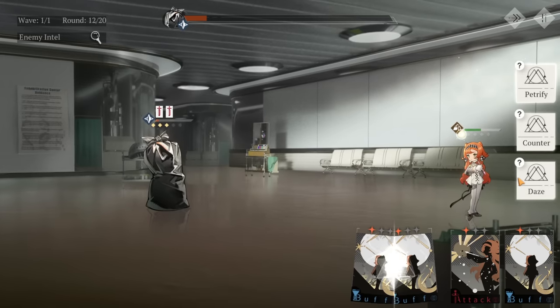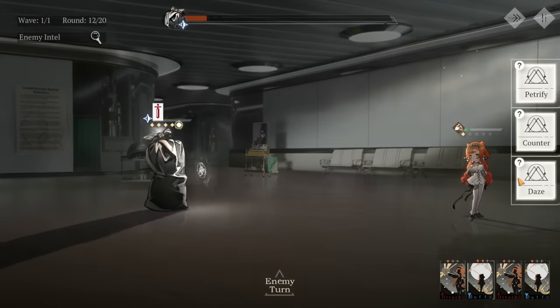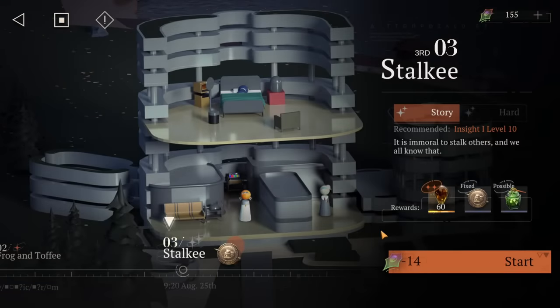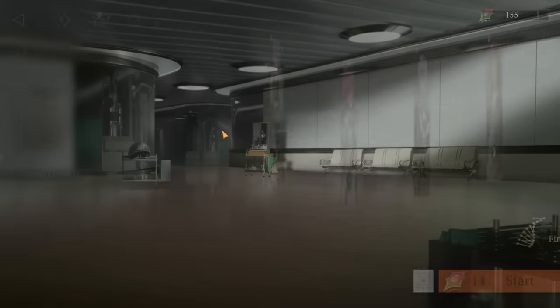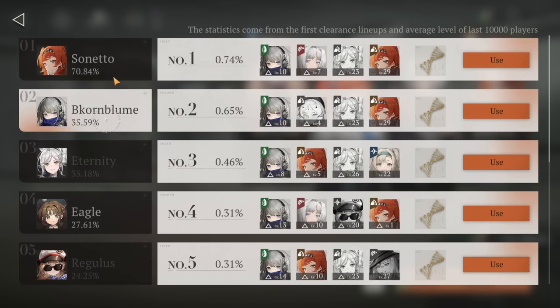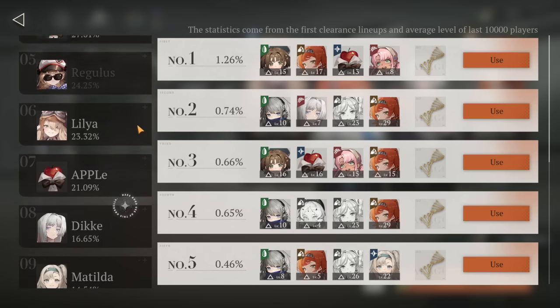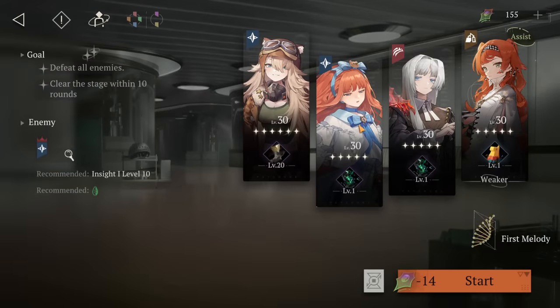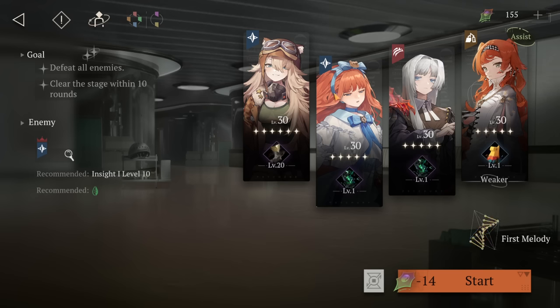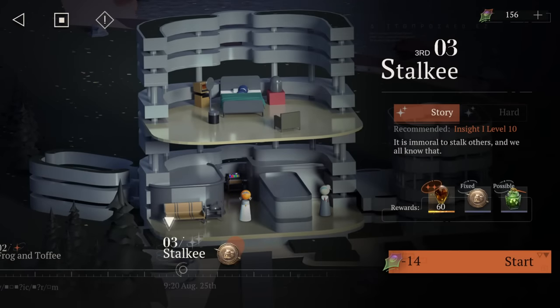I believe we covered everything — from combat to team composition, the shop, stamina, and everything else. Sometimes you'll have to restart and try all over again. One more tip: when you're in a match, you can always check what other people used and how they beat the stage. I usually do my own team that rarely others use, but it works like a charm. If you have something to add, put it down in the comments below. Hope you enjoyed it — love ya, bye guys!